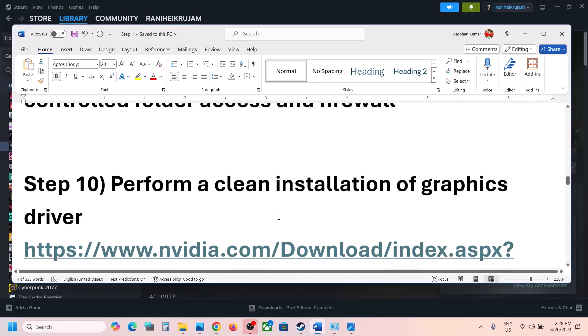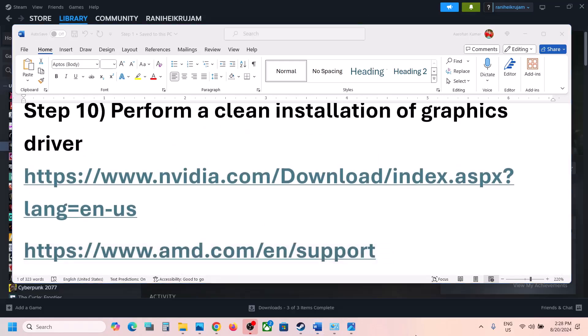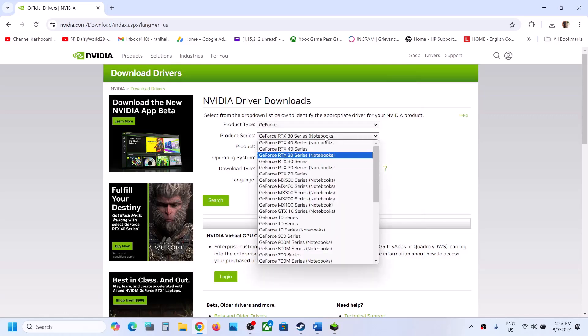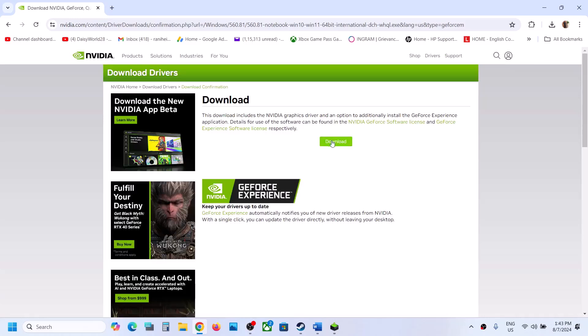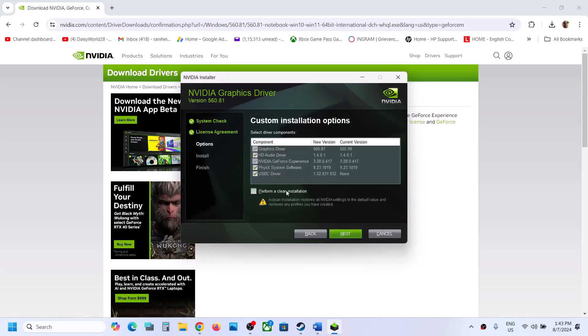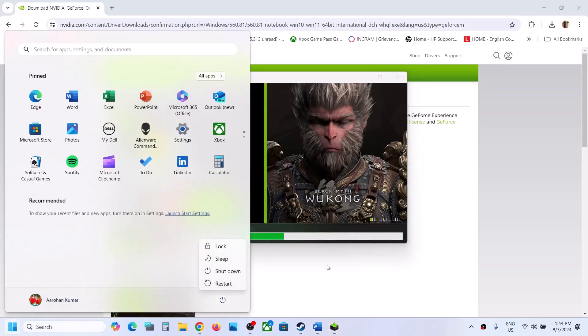The next step is to perform a clean installation of your graphics driver. If you have an NVIDIA card, go to the NVIDIA website; if AMD, go to the AMD website. On the NVIDIA website, select your product type, series, graphic card, and operating system, then click Search and Download. Run the exe file, click Agree and Continue, select Custom installation, then check the box that says Perform a Clean Installation. Click Next, let the installation complete, restart your computer, and launch the game.